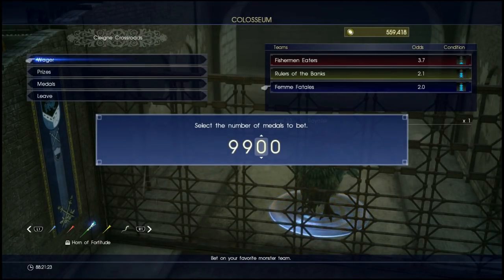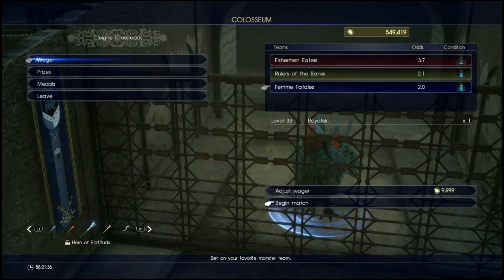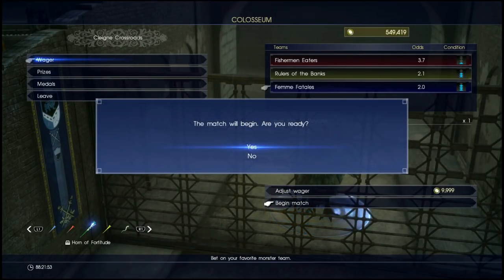Once you've chosen what you want, hit X on them. I usually spend the maximum amount which is 9,999, because I'm an all-or-nothing guy. The reward will be based on your odds — the higher the odds, the more medals you're going to win, but it's going to be harder to actually win that match.